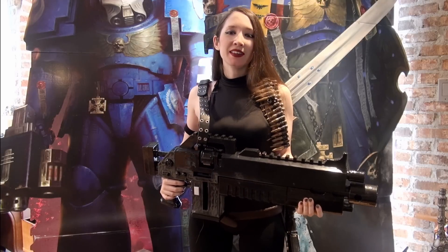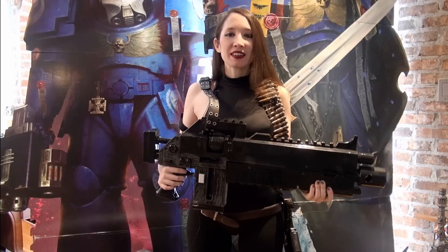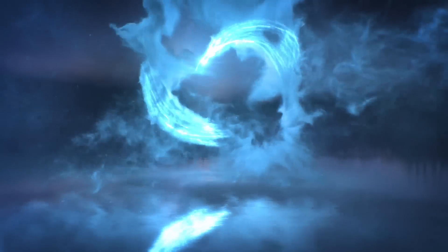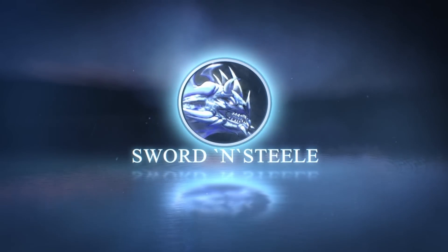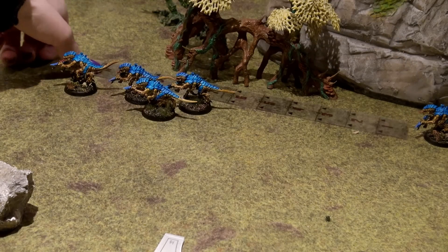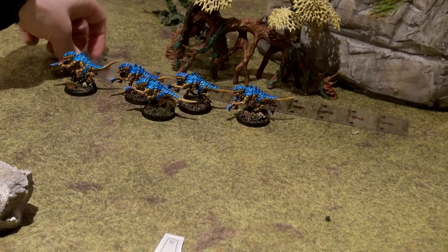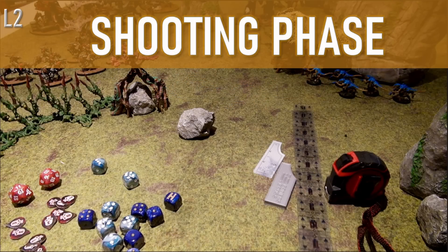Hi, this is Naomi with Sword and Steel and today we are going to be learning about shooting — not with this, but with your miniatures on the battlefield. In our first lesson we learned how to move our models across the battlefield, how to maintain them in a group called a unit, and the various types of moves your models could make during the movement phase. Now that they're in position, it's time to end the movement phase and go on to the next phase: the shooting phase.